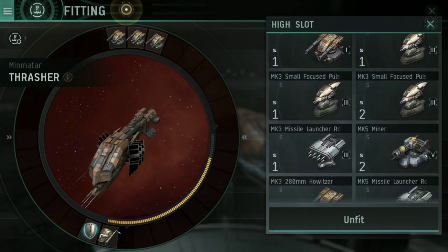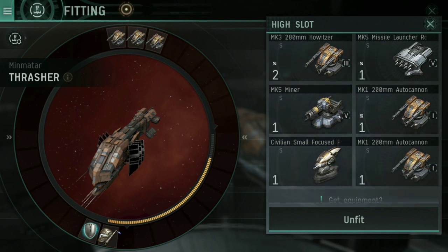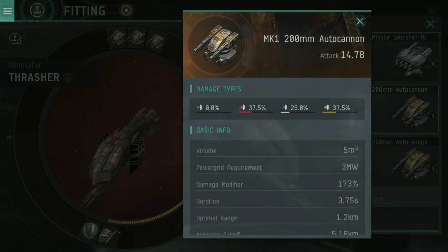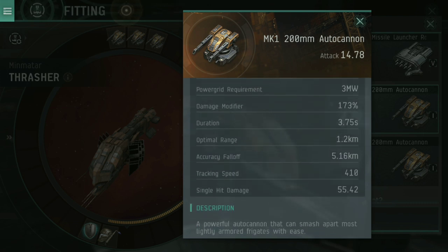Looking at the other projectile turrets — if we go down to a Mark I 200mm autocannon, past the damage types and basic info — what we're focusing on is optimal range, accuracy fall-off, and tracking speed. A standard autocannon is shorter range: 1.2 kilometers optimal. Its accuracy fall-off is also much lower at 5.16 kilometers, and its tracking speed is significantly higher. An autocannon is designed for being up close, personal, and shooting them in the face.